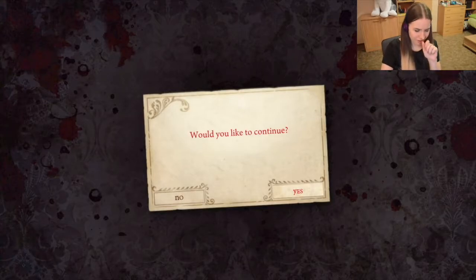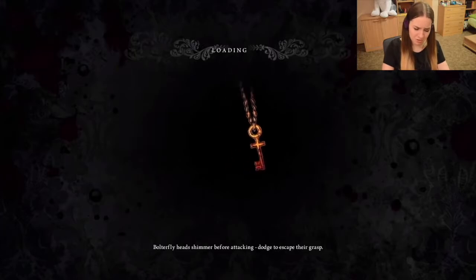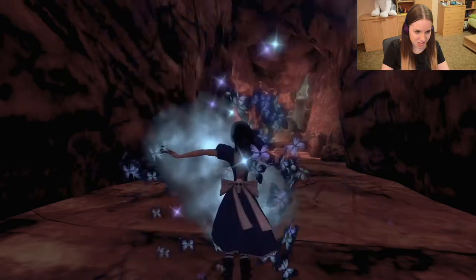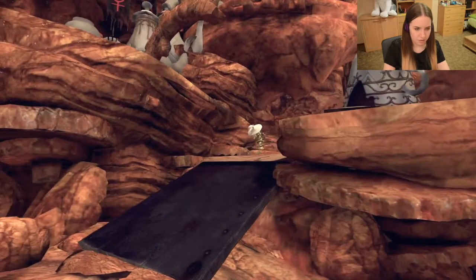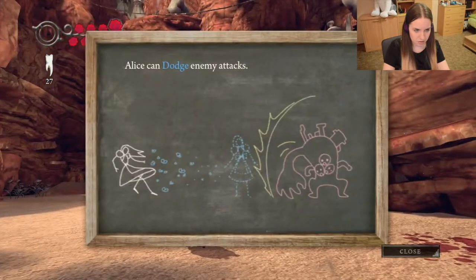That is hard — how am I supposed to do that? Let's continue. How am I supposed to do that? Because I cannot attack that guy — he has a shield that's protecting him. Okay. Yeah, okay, I get it.